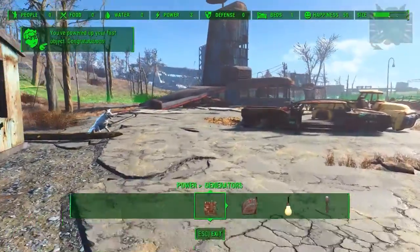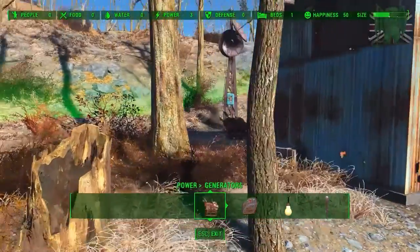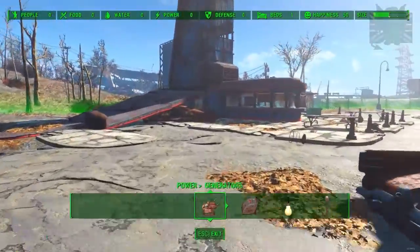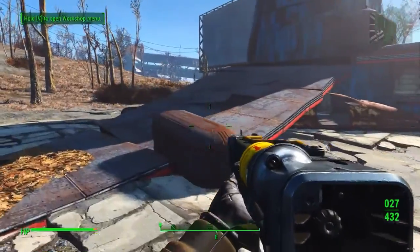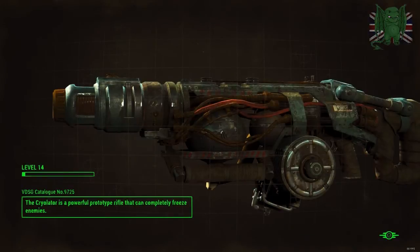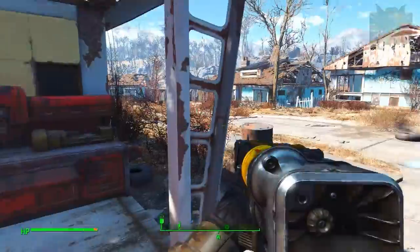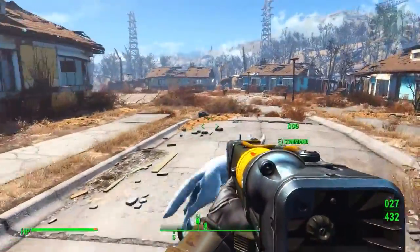Why do we want them to come here? Do we really care? I don't want them coming here if I'm completely honest. I'm taking it all. I don't know what place I'm going to use for my base - I just don't know. Because I'm not going to start building somewhere if I've got no idea if I'm staying. Sanctuary is the first place, so I'm assuming it could be a good place to start a base. Let's just go back to him and see what he wants now.